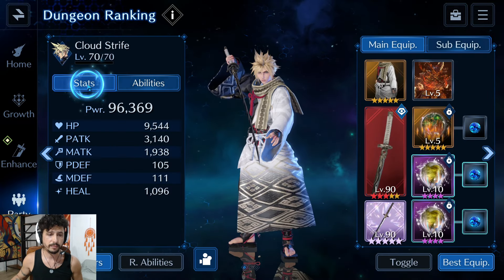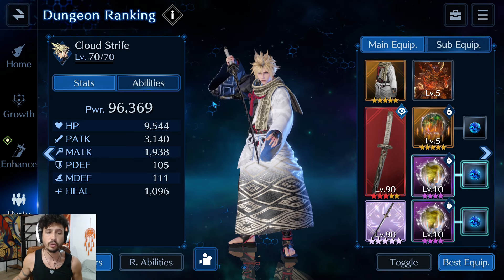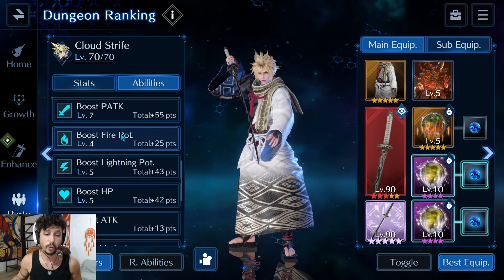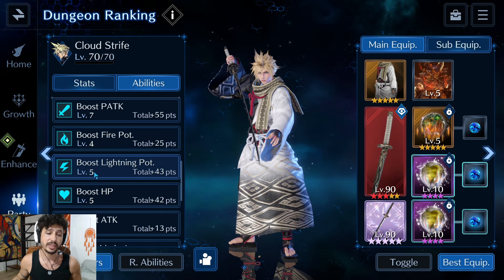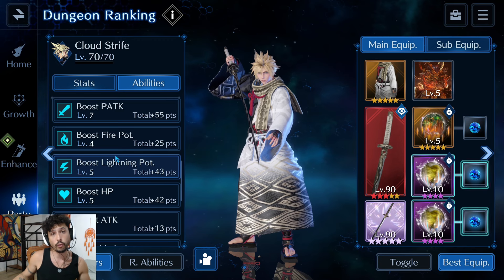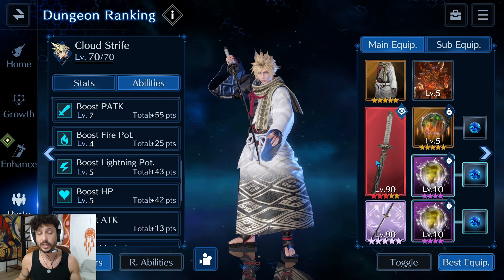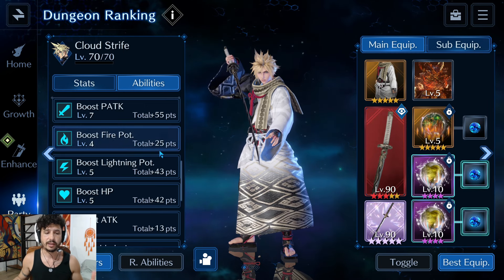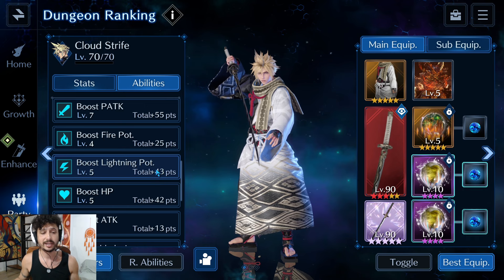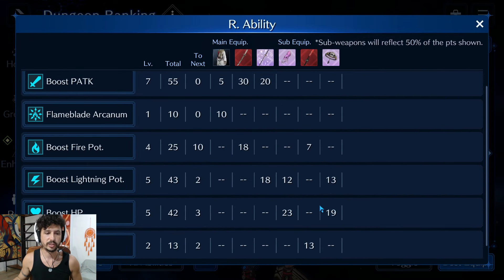Cloud is sitting at level 70, 96K power, 9.5K HP, 3.1K physical attack — looking pretty damn strong. In his abilities, he's got +7 physical attack, Boost Fire Potential, and Boost Lightning Potential 5. The reason I boosted lightning higher is because we have a better fire imperil. This is an OB3 Sky Splitter — I went to one stamp card on this and got lucky on two extra dupes. With the high lightning potency and lightning breach, the first two bosses are cake.